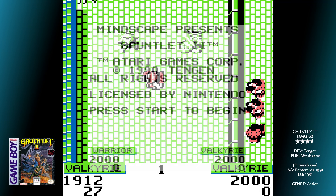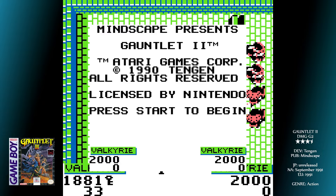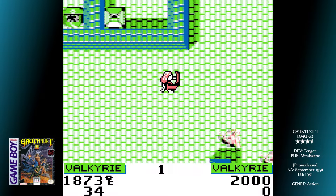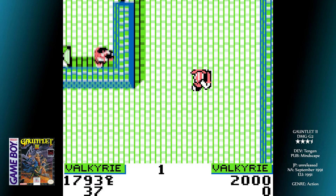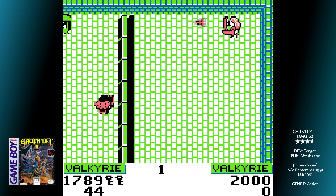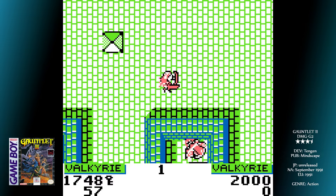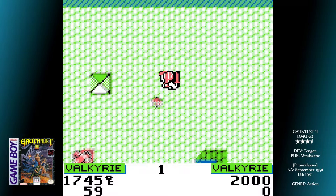You first choose your character by choosing a direction: left for an elf, up to choose a warrior, right for a Valkyrie, and down to play as a wizard. The elf, Questor, is quick and has decent magical abilities, but suffers in armour and firepower. Thor, the warrior, has no magic but is a tank in terms of physical strength. Thyra, the Valkyrie, is my favourite character, as she's super quick and has a really good defence level — her firepower isn't the best, but she can still kill a lot of enemies with one hit. Lastly, Merlin is the strongest magically, as you'd guess, but is best kept out of the hand-to-hand stuff as he doesn't wear armour.